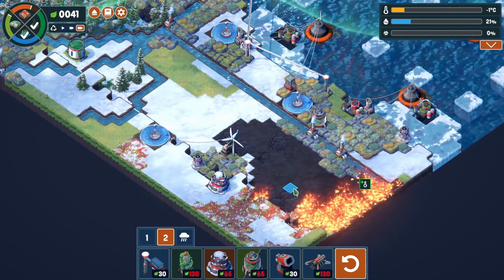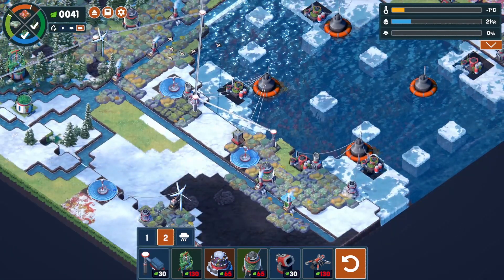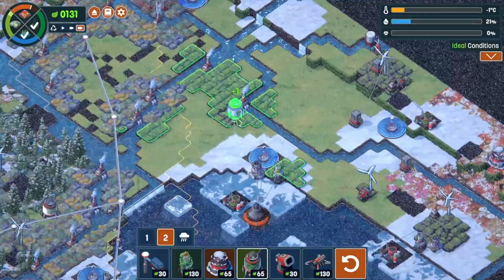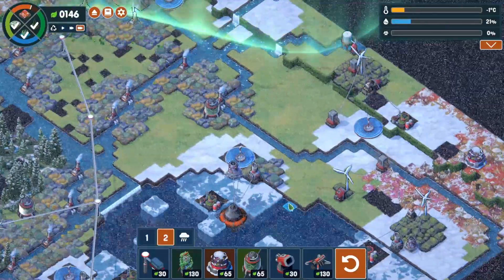We might not even redo the tundra up here — might just move it somewhere else. I do it for the money. I hope this pushes us over the edge. Let's get that in place. Finally got a check mark — that is done!